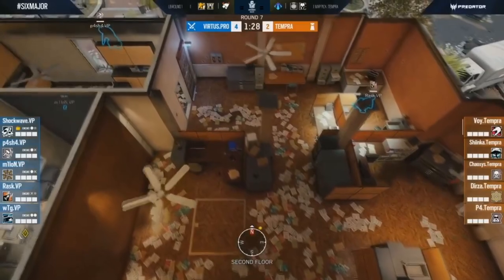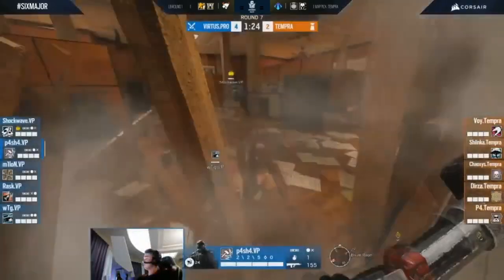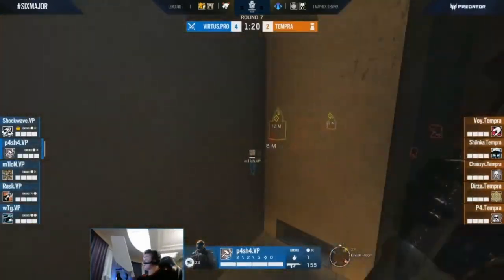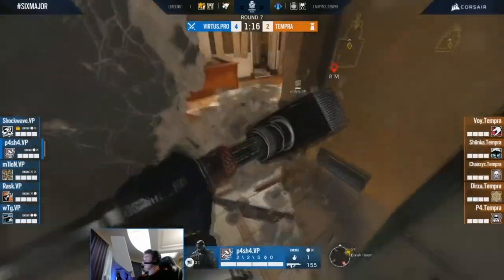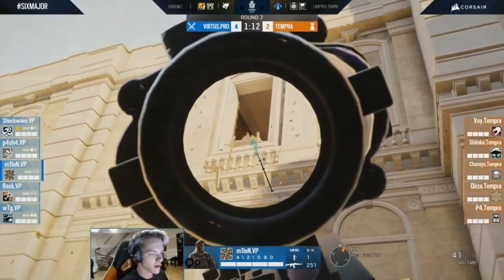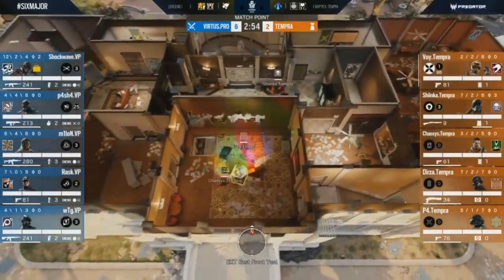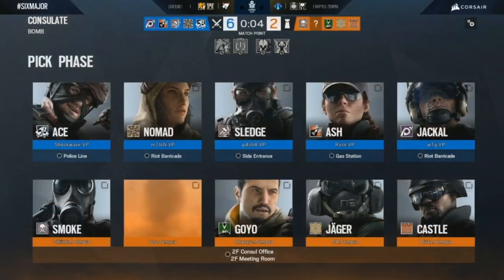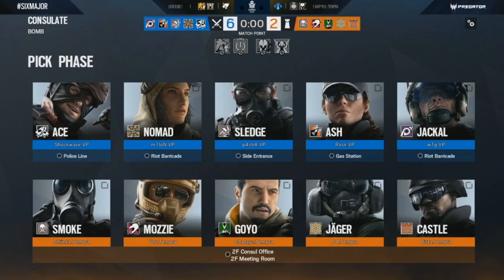We can have a long debate whether the top floor bombsite is a good one, and it'd lead to me saying no. Regardless, Tempra in their major game just a few days ago elected to defend this site against Virtus Pro twice. The first go around they stuck to a fairly default setup that you'll see across all regions and even in high elo ranked, but the second time around they pulled out a strat which seemed aimed directly at countering VP's standard heavy Admin push. And as usual with Tempra, when you see them bring Castle, you can place your bets on it being a spicy one.